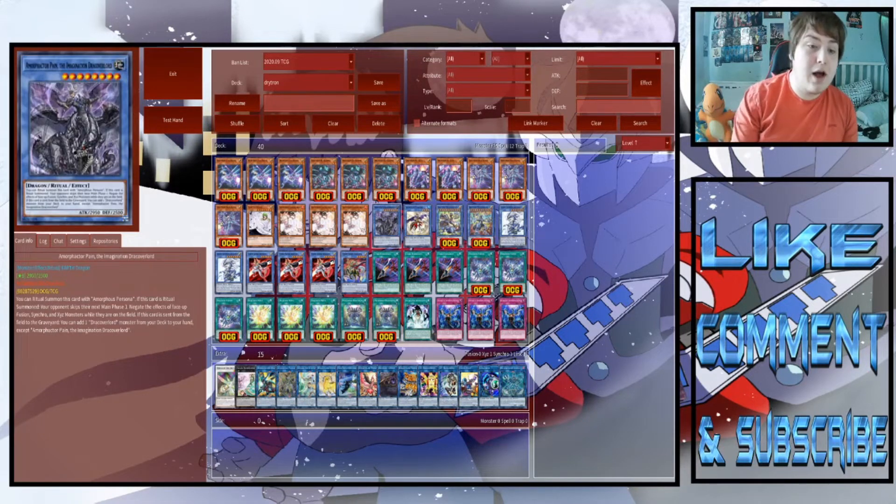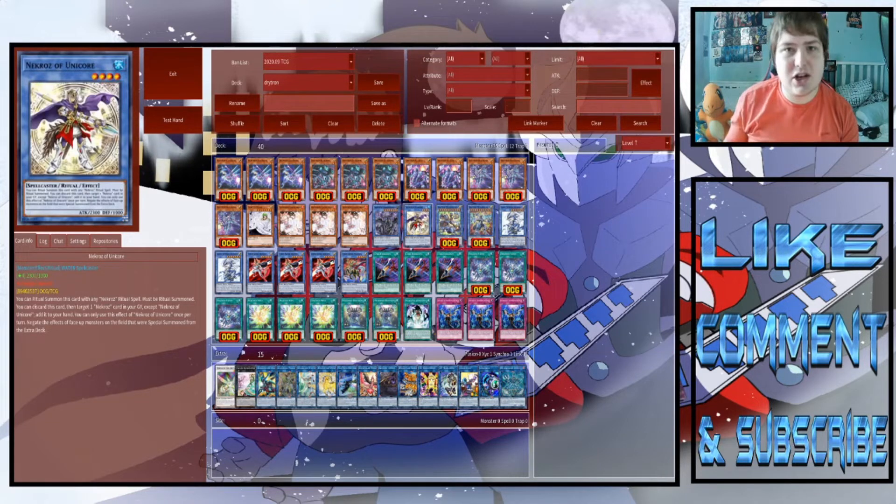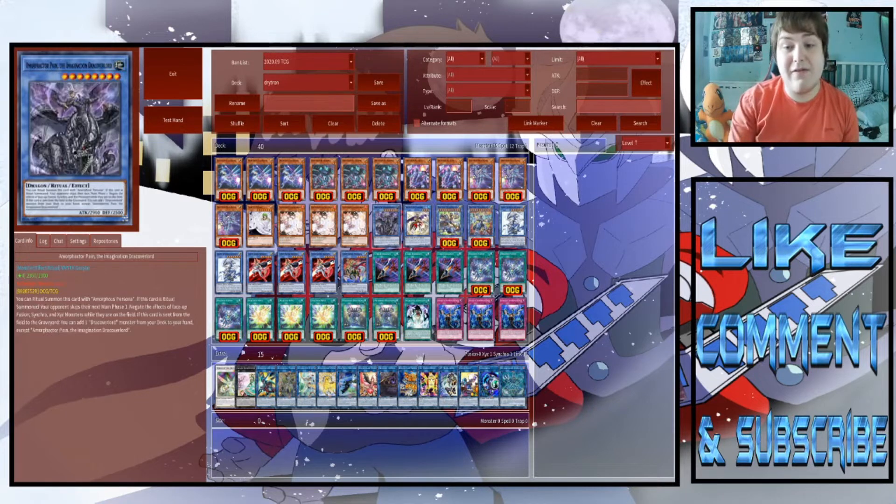For ritual monsters, we're playing one Drake Overlord because when it's ritual summoned, it skips your opponent's next main phase one — which is absolutely insane. You can summon this turn one with a Vanity's Ruler, knocking your opponent out of special summoning and forcing them to skip their main phase one. Also, while this card is face-up, it negates the face-up effects of Xyz, Fusion, and Synchro monsters on the field — basically another Necroz of Unicorn for those types. It doesn't work on link monsters since it was released before link monsters existed. We're also playing one Necroz of Unicorn with one Kaleidoscope — it's searchable in the deck easily, and it's a backup if I can't get to Drake Overlord.